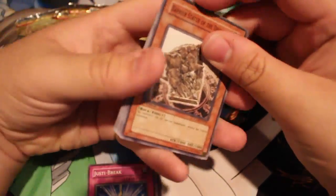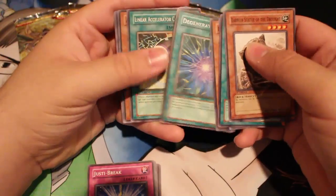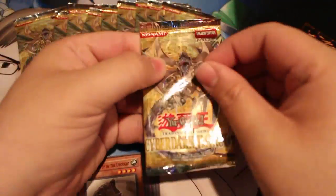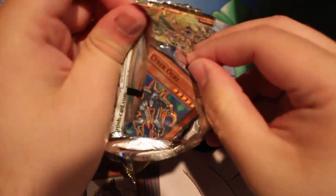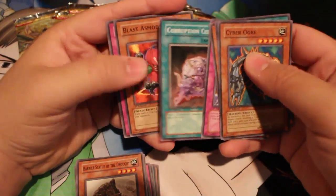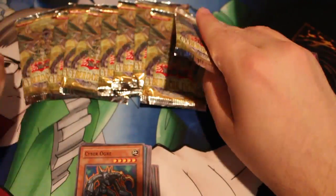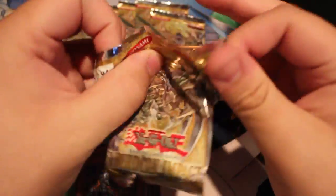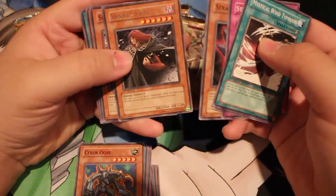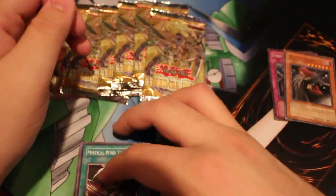Next up we have Barrier Statue of the Drought, Ritual For Gone, Combo Fighter, Flame Ogre, Degenerate Circuit, Linear Accelerator Cannon, Akagi, Chain Detonator, and Dark Lucius Level 4. I don't want to see hollows, just Black Hornets — which I doubt we'll get. Cyber Ogre, Mystic Wind Typhoon, Barrier Statue of Heavens, Straight Flush, Corruption Cell. This pack didn't even have a rare in it. Wow, much sad. Mystical Wind Typhoon, Barrier Statue, Straight Flush, Stray Isidion — ooh, I forgot Vanity's Fiend was in here — Snipe Hunter, Alien Mars, Sennet Switch, and Queen's Buddy Guard. I'll take the Vanity's Fiend.